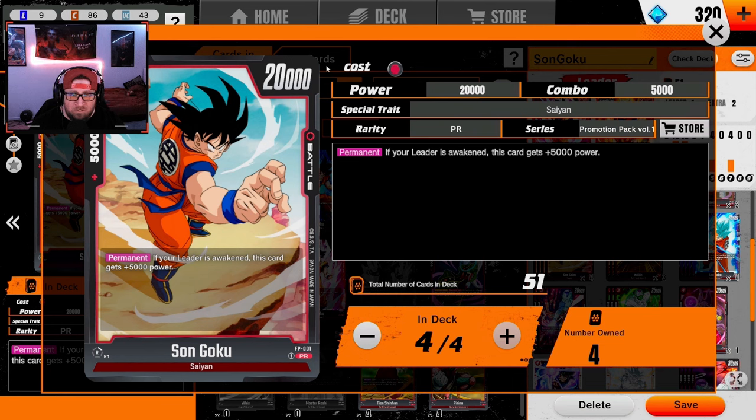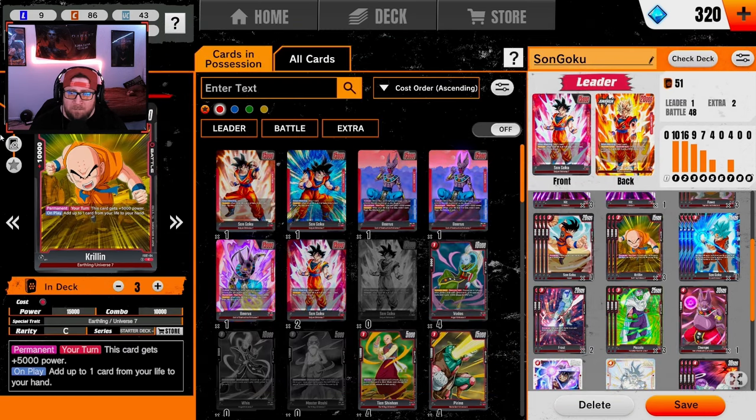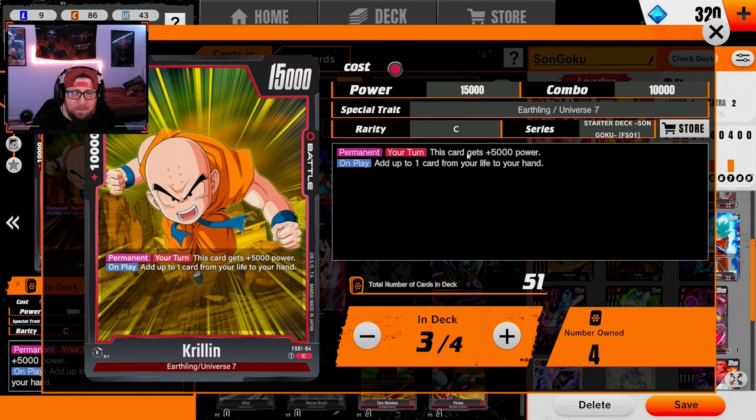We've got a promo Son Goku — 5k combo power, two-drop 20k, so you can swing into any leader besides Broly. If your leader is awakened he becomes 25k, making this a really good card to beat down against green, which is still kind of top meta right now.